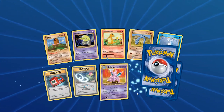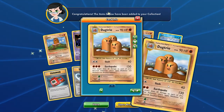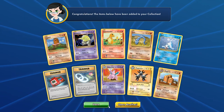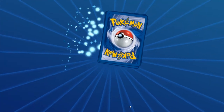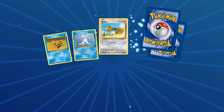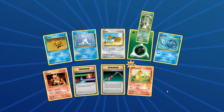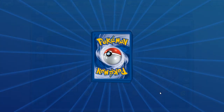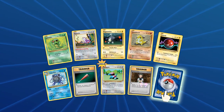We have Diglett, Charmander, Onix, Seel, another Magneton, and another Dugtrio — we got five Dugtrios now! Too many. We already have two of those. I must build a Dugtrio deck at some point. We have Charmander, Maintenance, Switch, another Beedrill — four Beedrills now. I'm surprised I have more Dugtrios than Beedrills. You'd figure a bunch of wasps would group together — just kidding.